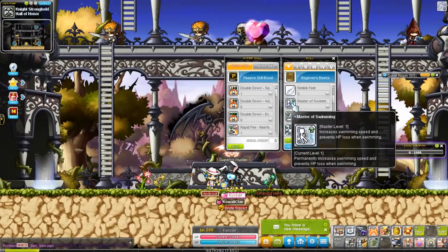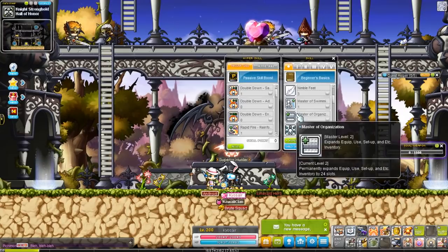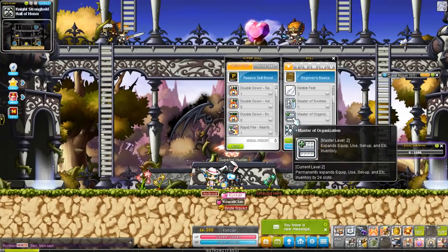In the beginner tab, we have Master of Swimming, which allows you to move faster underwater and prevents drowning. Master of Organization allows you to have 24 inventory slots as soon as you start the character — very helpful if you just want to use it as a mule for holding stuff.